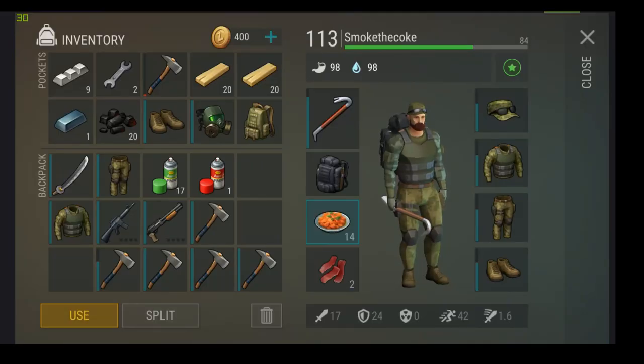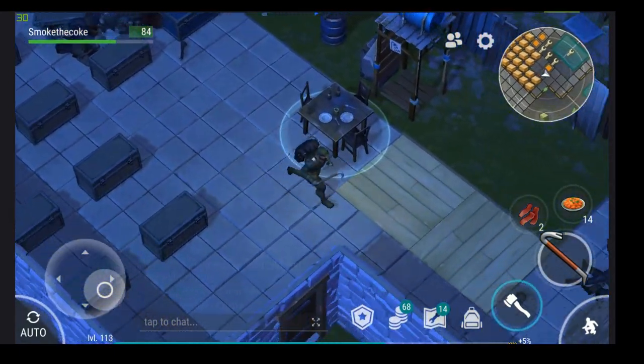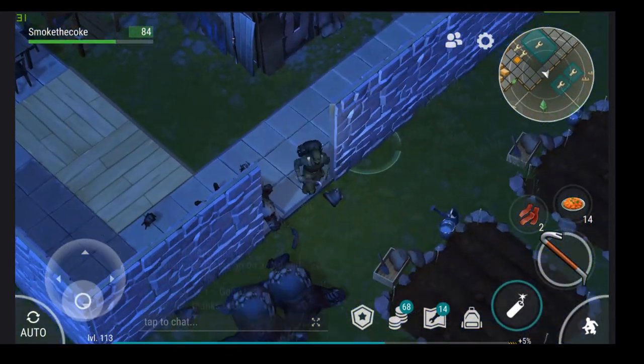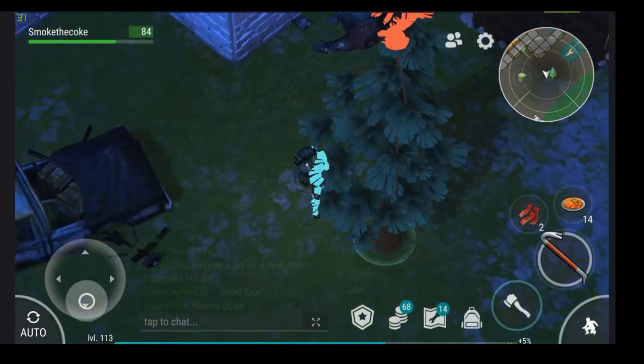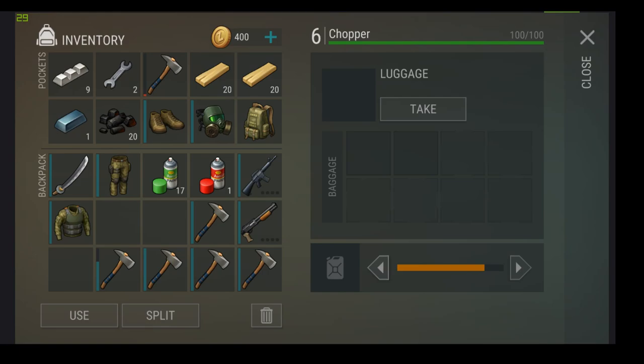There we go — there's the M16, shotgun. I'm gonna go put this stuff in my chopper real quick because I do not want to give the raiders the only good part of this raid. There's a lot of chests and not a lot of good things sadly.